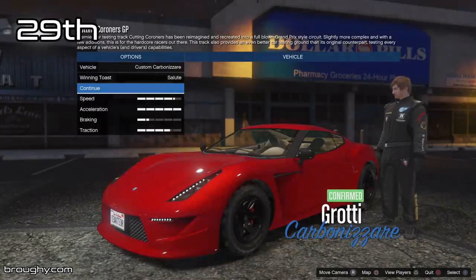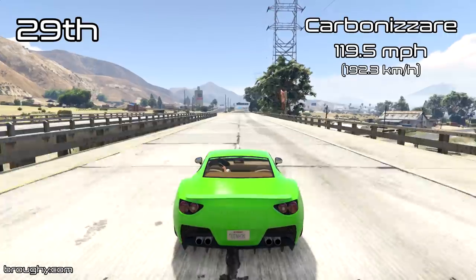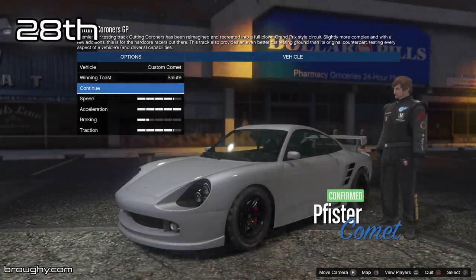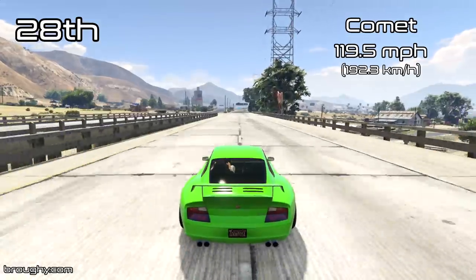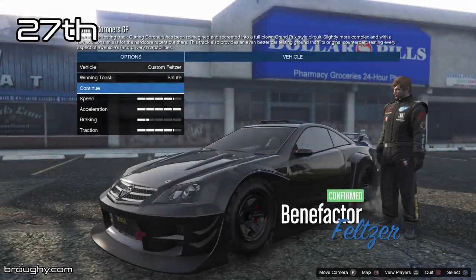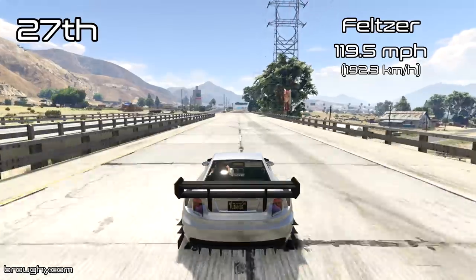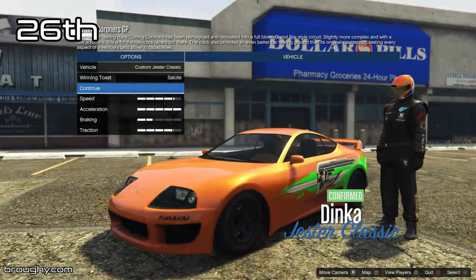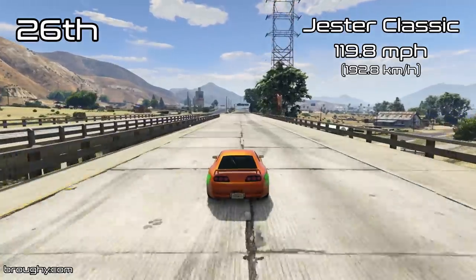A lot of the older style sports cars, like the Carbon for example, this is just normal for them — this is what they had. Supercars maybe had up to 120 to 123mph, sports cars generally got about 120mph for their top speeds. Obviously a lot of DLC vehicles have been added to the game since then which have pushed things to different levels, and now we've got quite a few sports cars that are breaking the 120mph barrier, but it's still not that much in comparison to the amount of cars that don't in the sports class.